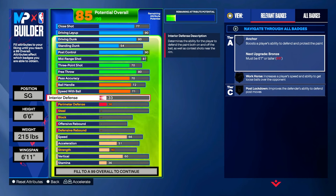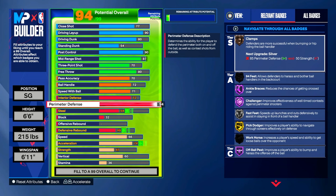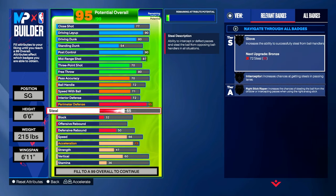Interior defense — we're gonna put that on a 72. Michael Jordan was a lockdown, so we're gonna put perimeter defense all the way up to a 95 — which gets you Hall of Fame Ankle Brace, Hall of Fame Challenger, Hall of Fame All Ball, and gold Pick Dodger Steal.